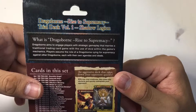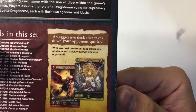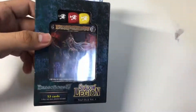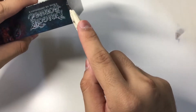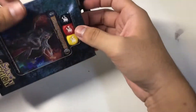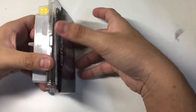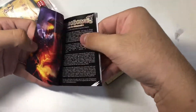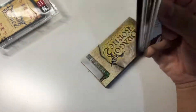Players assume the role of a Dragoborn vying for supremacy against other Dragoborn, each with their own agendas and ideals. This is an aggressive deck and I would say it's not really one of the fan favourites. When you open the trial deck, it's a little different because usually it's in one full packet but this time it's separated. You get a rulebook — I won't go through everything as it will take too much time. Instead, I'll leave a link for the rulebook in the description below from the official Dragoborn website.